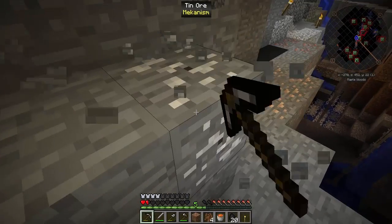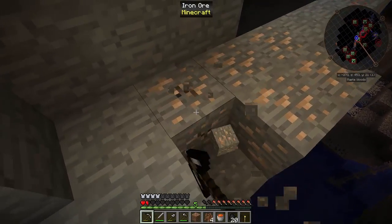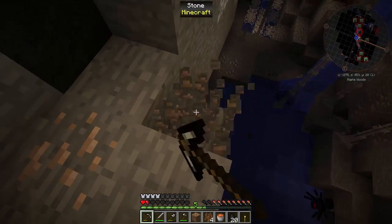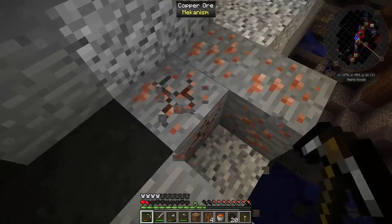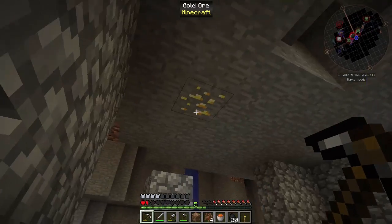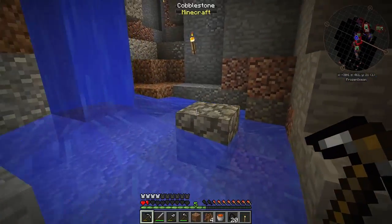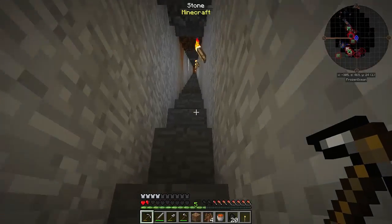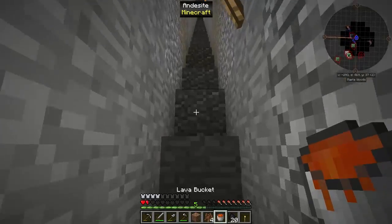There's zinc there as well - I can actually mine that. I do want to go on a big mining spree but I really need a better pickaxe first. Some copper here too - I'll grab that. There's gold up there but I can't harvest it at the moment. Somebody mentioned sharpening kits and I've never heard of these before - apparently it will let you sharpen your tool to mine a higher mining level, though I'm not sure if I've got that right.